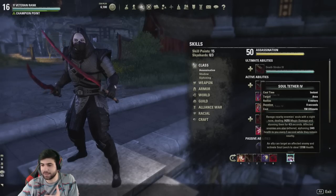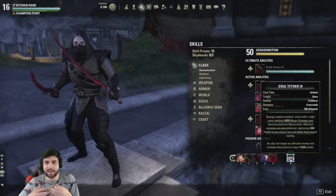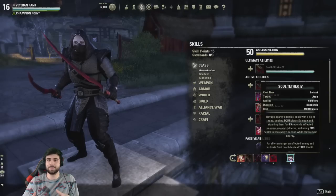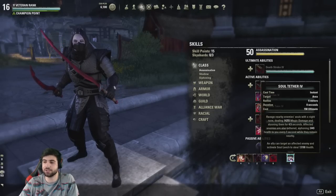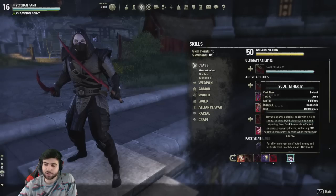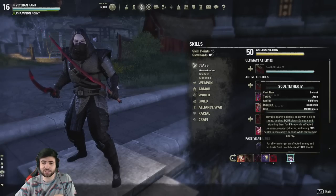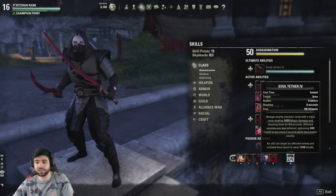Soul Tether is on our front bar — we want a siphoning ability on the front bar for the 8% max magicka. You want Soul Tether accessible because you'll use this ultimate along with Proxy Detonation, timing them so both go off simultaneously for maximum burst damage. I prefer Soul Tether over Meteor — Meteor telegraphs to people before it lands, and Downbreaker is a cone. Soul Tether works best with Detonation because it deals damage in a circle around you, just like Detonation, so they synergize really well.